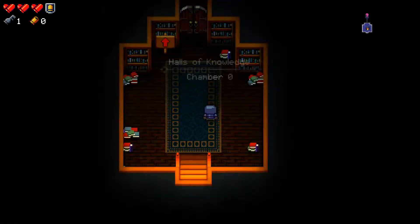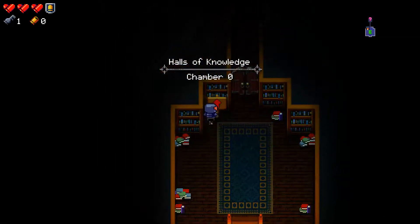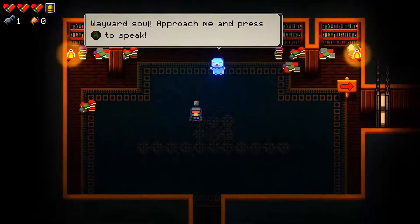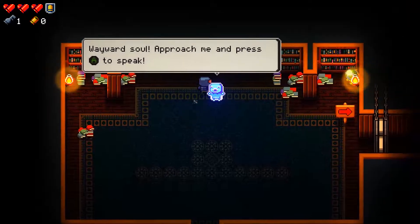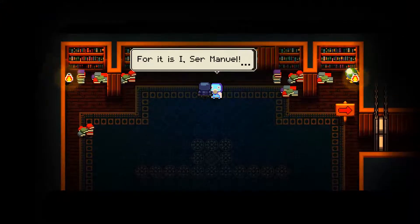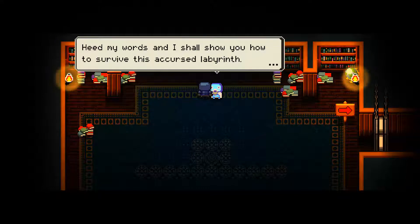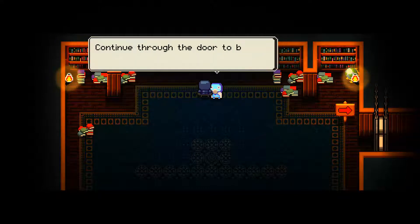Alright, let's go in here. This should be the tutorial, I believe. Calls of knowledge. Wayward soul, approach me and press A to speak. For it is I, Sir Manuel. Heed my words, and I shall show you how to survive this accursed labyrinth. Continue through this door to begin your tutelage.